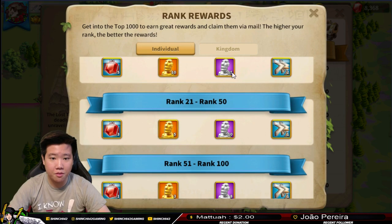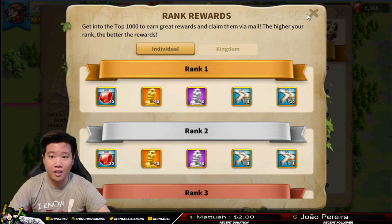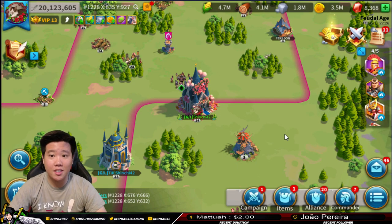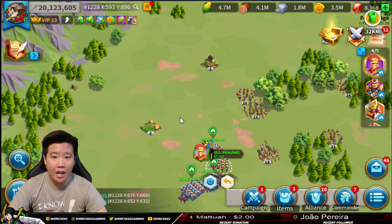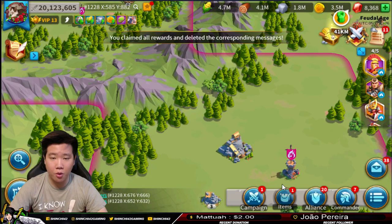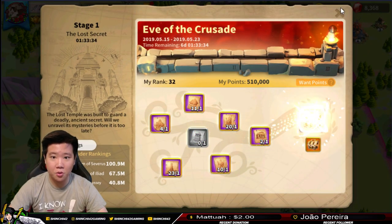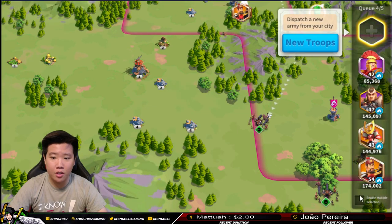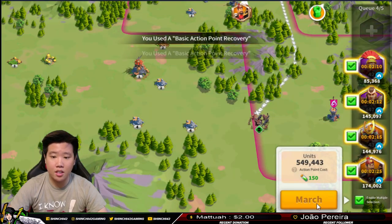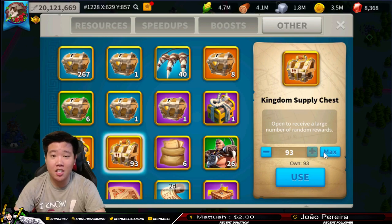So how much do we get for rank 34? We're in the rank 21-50 bracket, so we get five legendary commander sculptures. If I can get closer to rank 20, I'd get ten. I'm still going to keep defeating these Marauders to get more parchments. Let's collect these and open some more. We got one more conversion at rank 32. Looking at both the individual points and the overall total for the kingdom, let's go ahead and open 93 Kingdom Supply Chests. I am full of excitement to see what's in store.